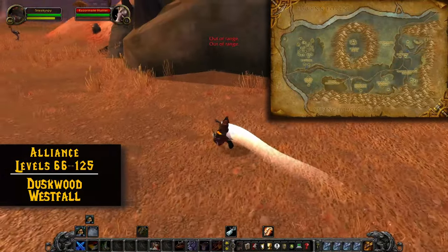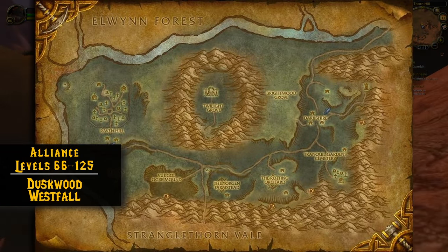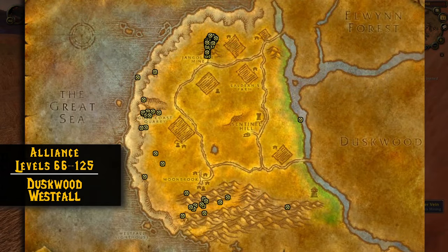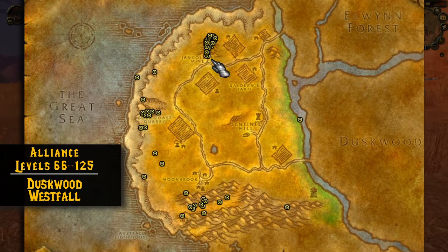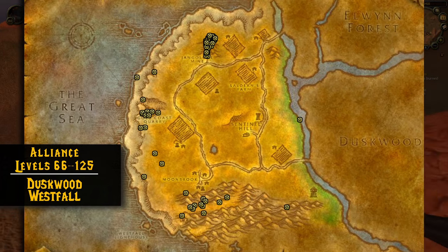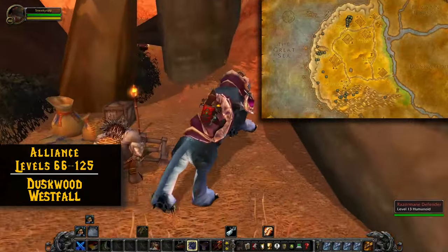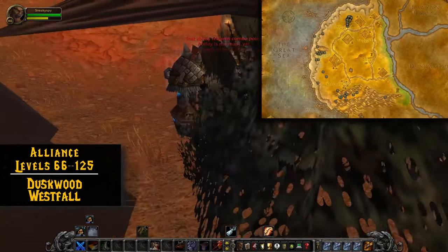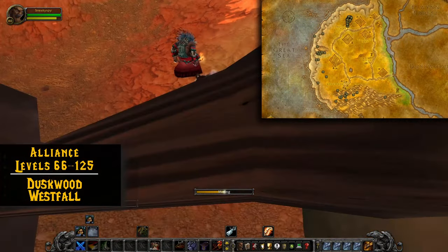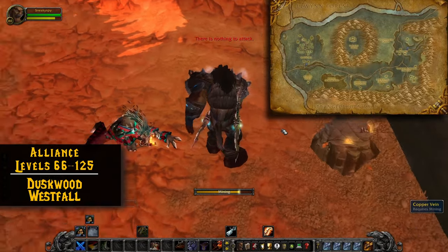If you're Alliance and worried about Horde on your server, you can mine Tin and Silver in Duskwood by doing loops on the outside of that mountain in the center with the dragon in it. Another option is Westfall, where you can mine Tin ore — the hotspots are the Gold Coast Quarry, the Path Below Moonbrook, and the Jangolode Mine. But there will be copper nodes mixed in with the tin nodes. So if you're on the upper end, I would move to Duskwood where you have a chance of seeing Iron nodes. If you're on the copper-tin side of things go to Westfall; if you're almost done with tin and moving into iron, then go to Duskwood.